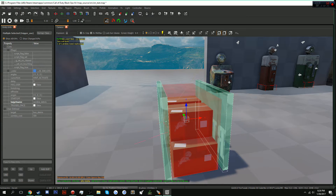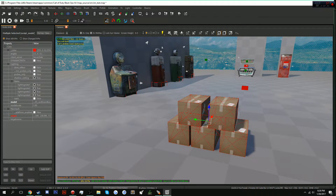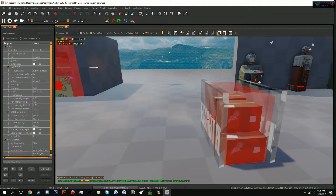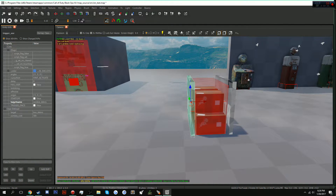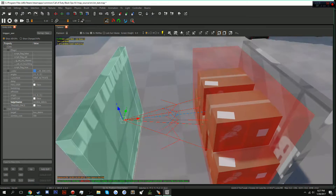You have to specify what it's looking for. Select all of your models, go into target name, and add the name of your debris, which is 'box_debris'. You will now see that it is linked — you'll have red lines. We also need to link the clip to this, so go into the clip's target name and type in 'box_debris'. You know you've got it when you see a blue line — blue lines for script brush models and red lines for regular models.